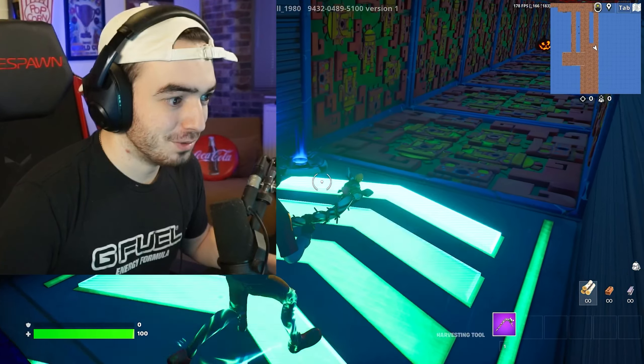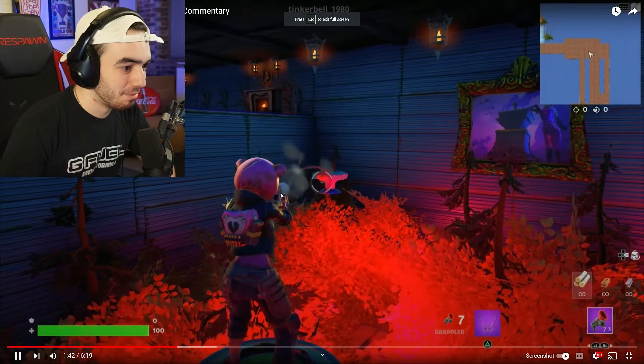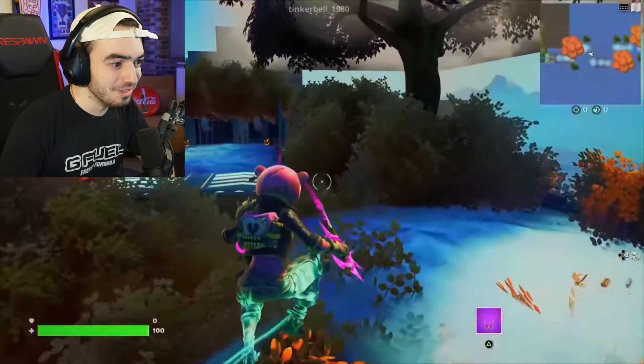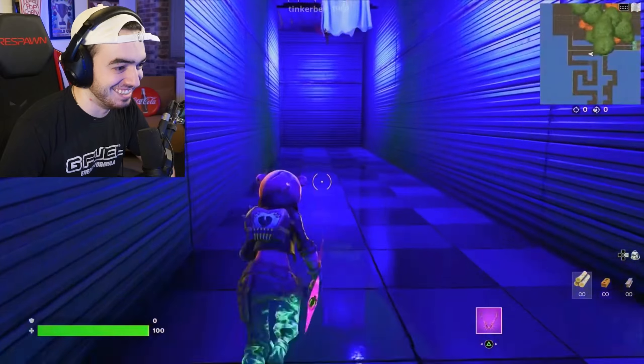I think that just means the death run's broken, but this makes way more sense now — to have the grapplers and be able to grapple through this. This looks like such a cool map, that's such a shame. I have a feeling it's creative that messed up and not Tinkerbell. Look how cool this map looks, dude. I can definitely tell this death run would have been torturous for me to do.